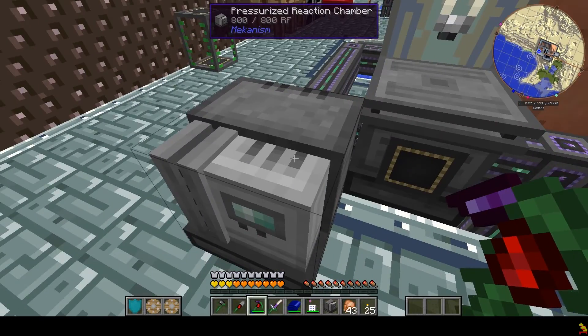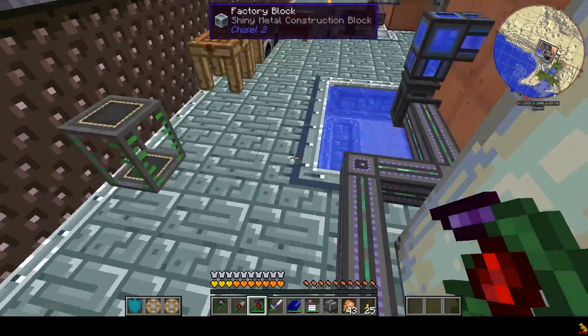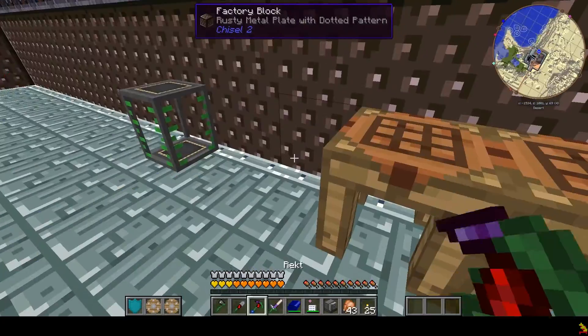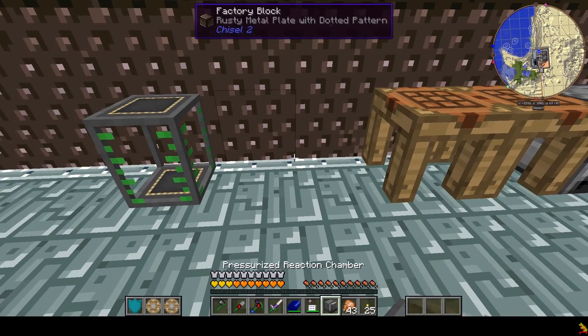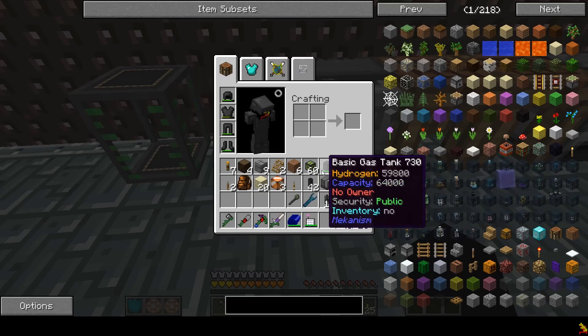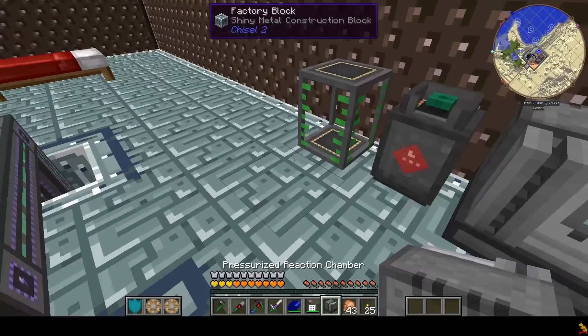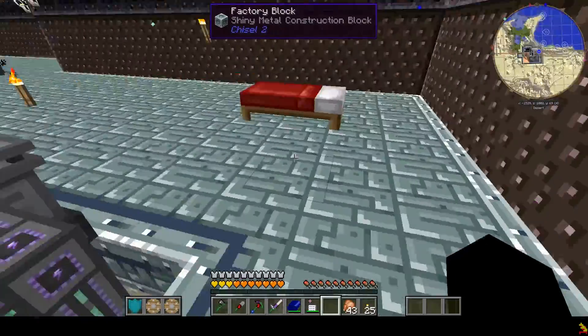You don't need this pressurized reaction chamber, do you? I don't think so. All that was just spare stuff — pretty much. It was just to make the HDPE sheets. And they were over there because that was the only place I was making lithium. Lithium's automatic too now.